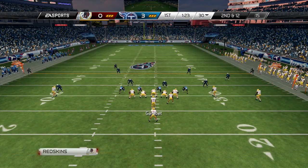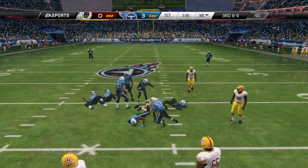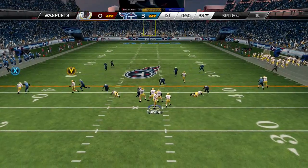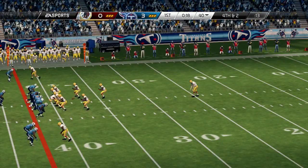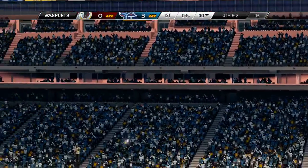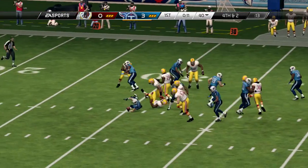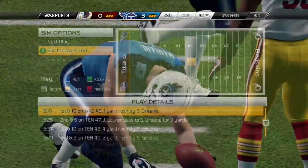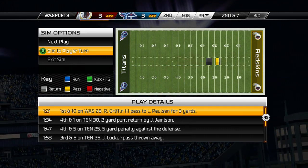Alfred Morris gets taken down for negative two yards. You see Pierre Garçon coming off strong on that slant play for eight yards. Third and four — I get taken down for the sack. Here comes the special teams, the first punt of the game. The Titans receive it at about the 19 yard line, advance to the 30, and go ahead and put up three points on the board.